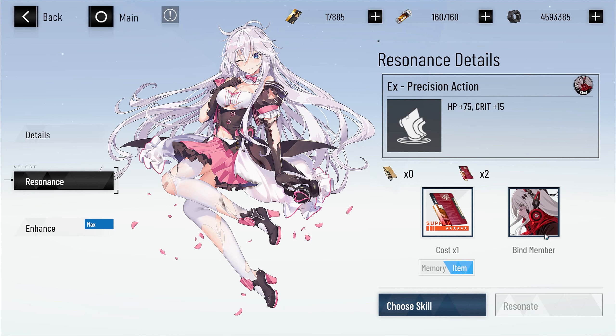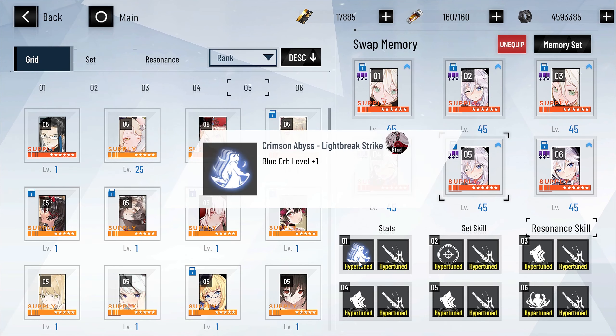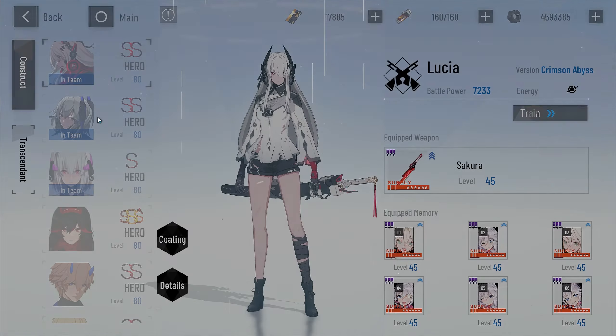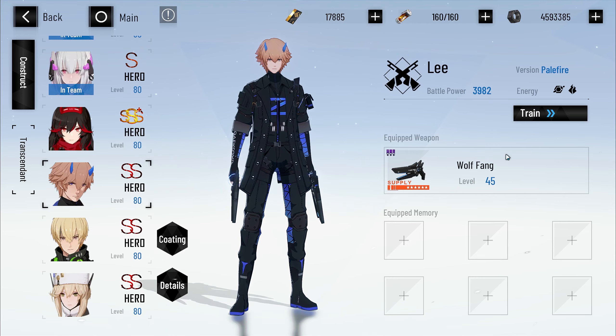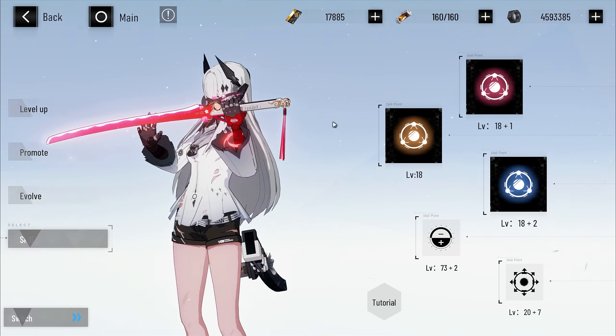Now be very careful — it shows you here. Whoever the memory is equipped to at the time when you do this, that is who it's bound to. You can see it says bind here. That's the only character this will work on — it's stuck on that character. You can see they're all Alpha skills. I can't transfer this even though this is a max level memory set. I can swap this to another character and that character will get really high stats, but the Resonance will not carry over.